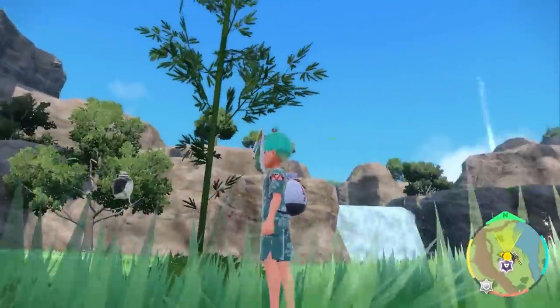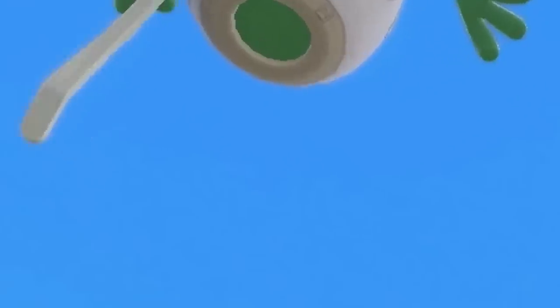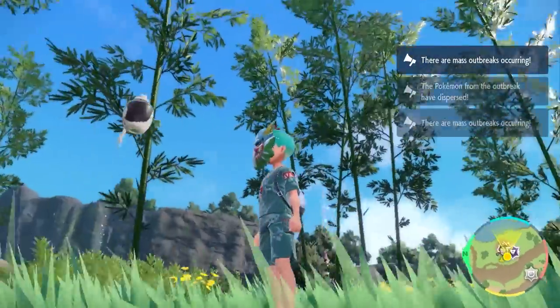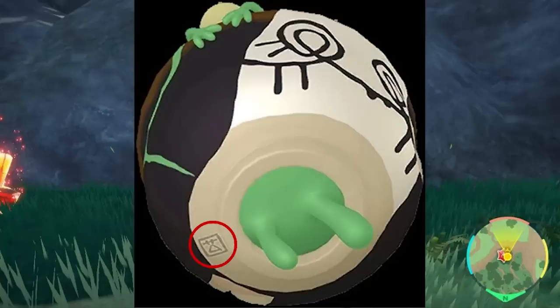To check what form you have come across in the wild, there are a few methods. One of the simplest ways, although not super obvious, is to look under the Poltergeist when you're approaching them in the wild. You can get very close to them — they're not going to attack you — and then position your camera angle just to look underneath them. You'll be looking for a very faint mark on the rim of the bottom of the Poltergeist. If there is a stamp there, it means it is the artisan form. If there's no stamp, it means it is the counterfeit form.